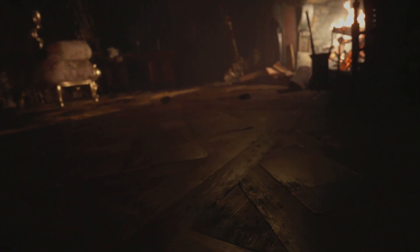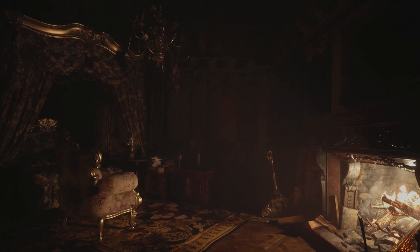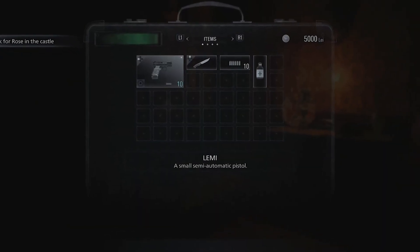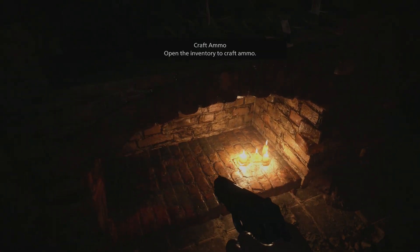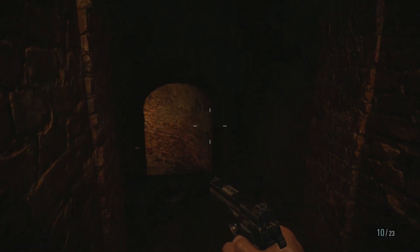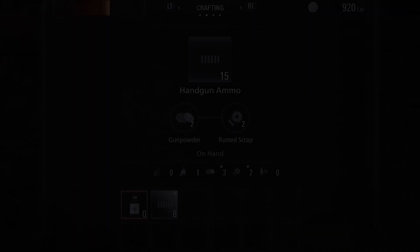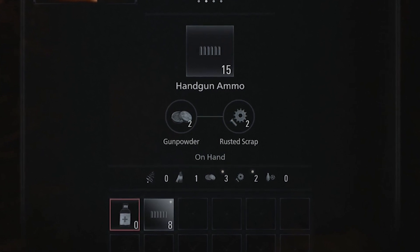Inventory management has always been a big part of Resident Evil, and that's not gonna change in Resident Evil Village. But it looks like your inventory isn't quite as limited as before. While medicine, ammo, and weapons will take up slots in your main inventory just like always, the resources you'll use to craft will not. That means herbs and chem fluid, which you use to craft medicine, as well as gunpowder and scrap metal, which you use to craft ammo, won't take up precious space. There's an entirely separate inventory menu for crafting, and you can see the number of craftable items you have, which we don't see in Ethan's main inventory.